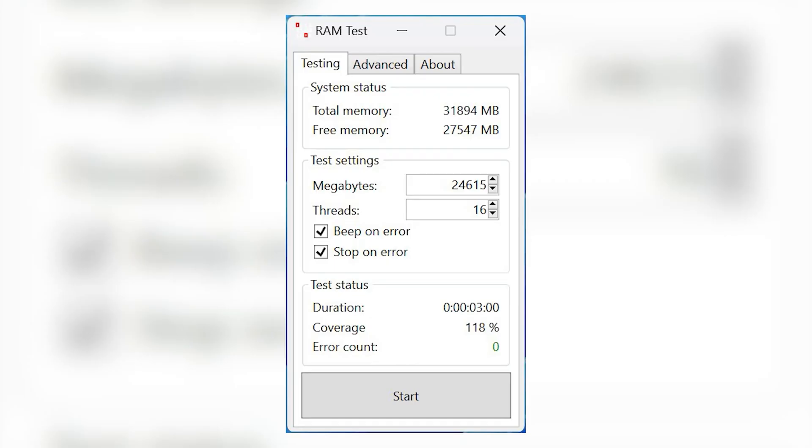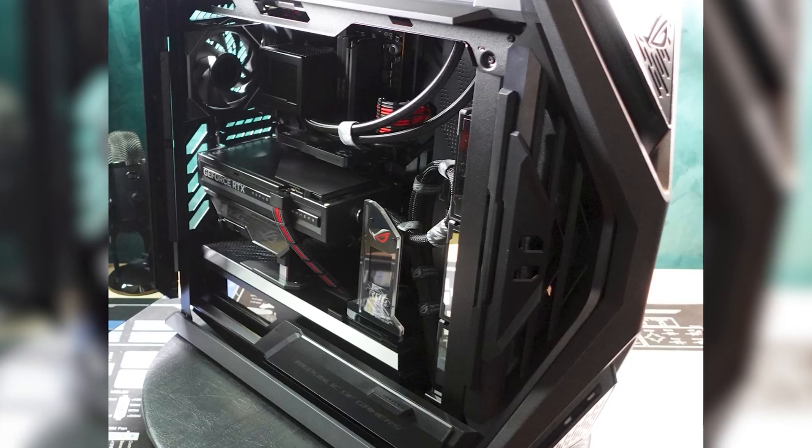Typically a result like this would point to an issue with your memory, so I ran CAHOO, I disabled XMP, and I even changed memory modules. Unfortunately nothing memory related seemed to impact the results. For such an expensive high-end system it was incredibly disappointing, and I knew I couldn't release a video until I figured out what the issue was. So I started troubleshooting.